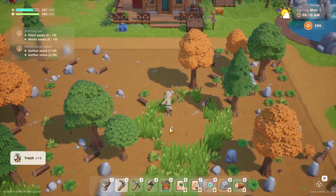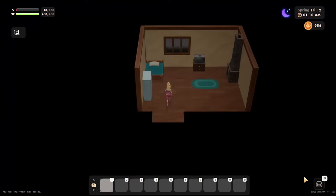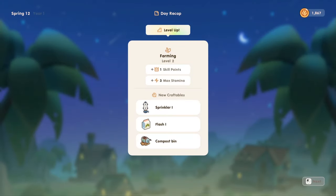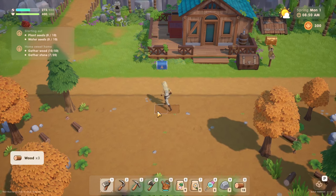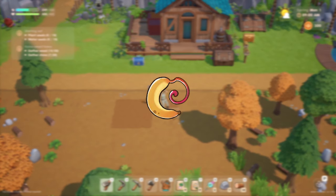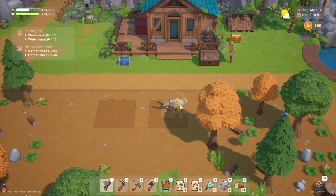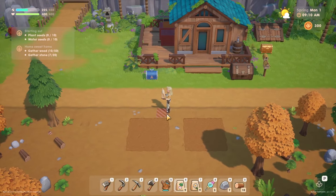But don't worry, because you will actually be able to increase that base value of 450 stamina points as you progress in your game. You will gain an additional three points to your maximum stamina every time you level up a skill, but the difference isn't really that noticeable until you've made substantial progress with your mastery. This is where the stamina fruit comes in. The stamina fruit is a special consumable that will not only completely refill your stamina bar, but it will also permanently increase your maximum stamina value by 45 points. Currently in the game, there are six stamina fruits available, and I'm going to tell you exactly how to collect them all to increase your maximum stamina by hundreds of points.